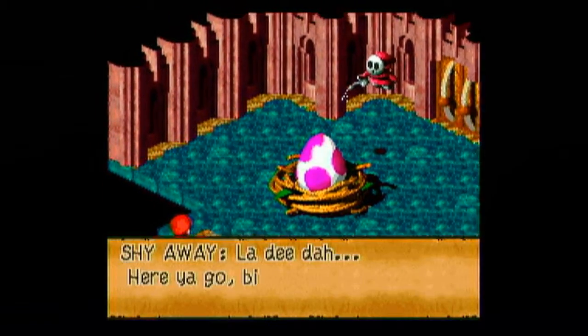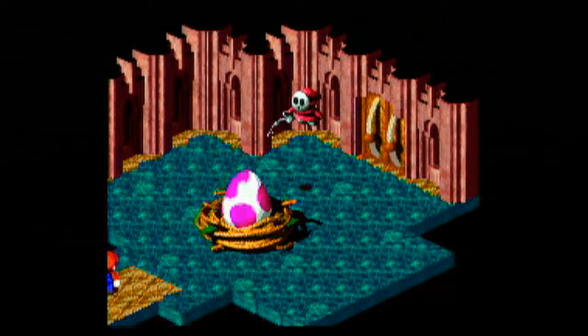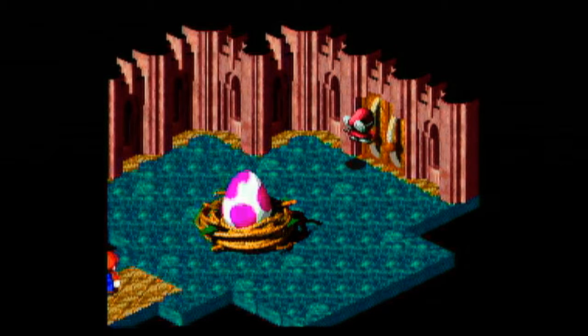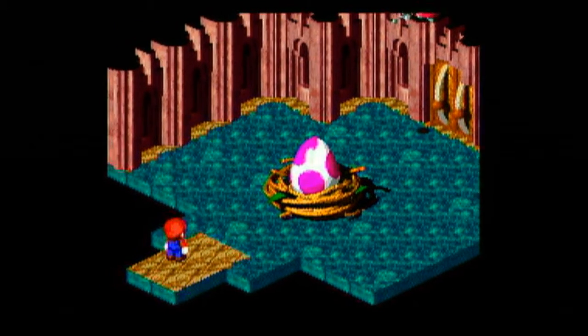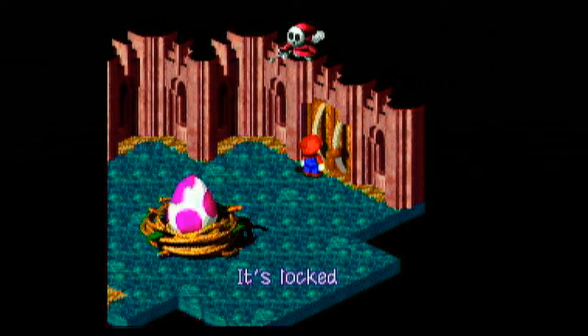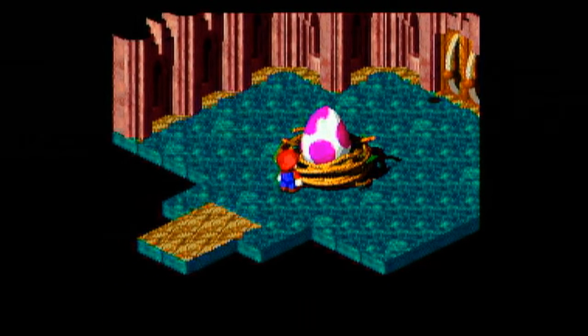We unlock the door and hey — it's the big ol' egg, and you! There we go. Even though we have a master key, we can't actually lock this door, so that's not really a good master key at all. You cannot reach the guy behind it, so let's investigate the egg.